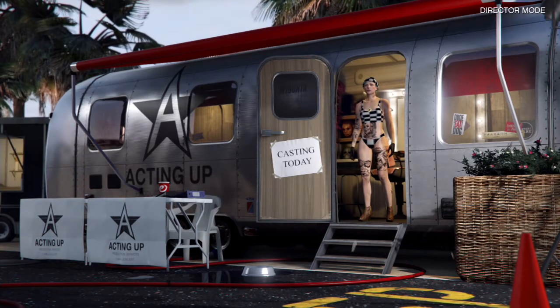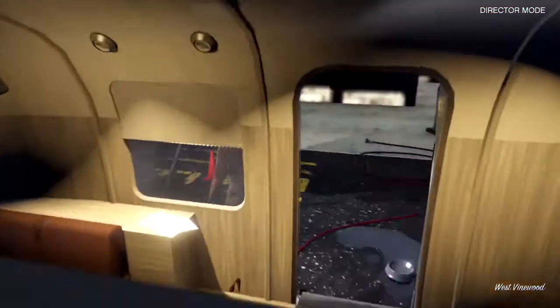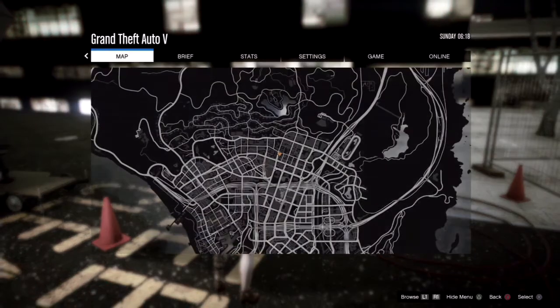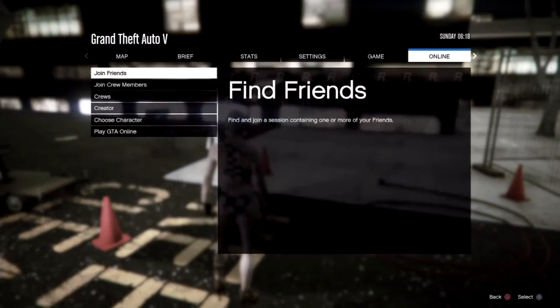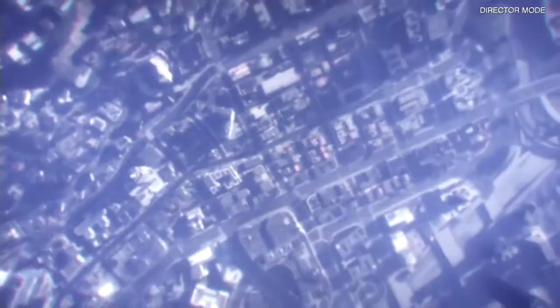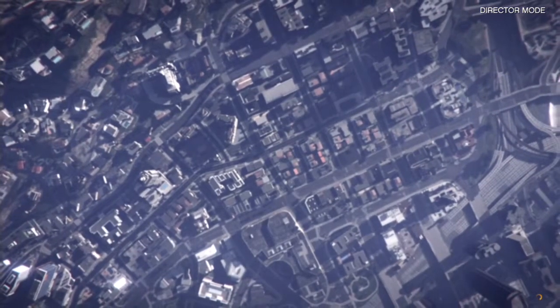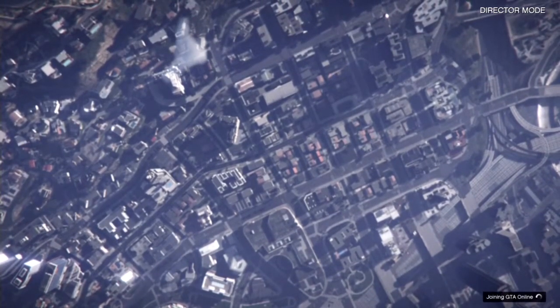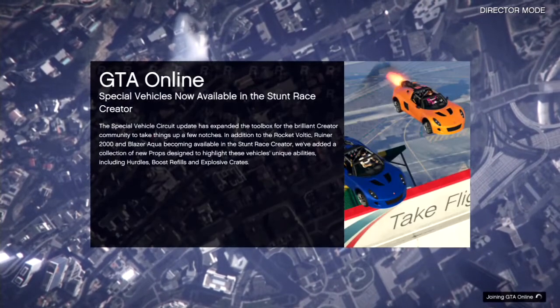From there go ahead and go down to Special Characters and select Jesse. You'll be in a glitched out Director Mode with no menus. Go ahead and press your interaction menu, click up on your d-pad five times, then press X, then up one more time and click X. Then you should be able to move around. From there press your pause and go to join GTA Online — I'm going to an invite only session, that works too — and you can see the Director Mode is still up in the corner.